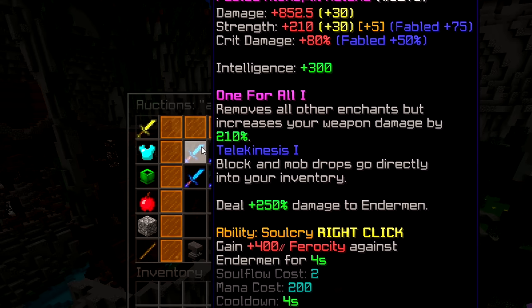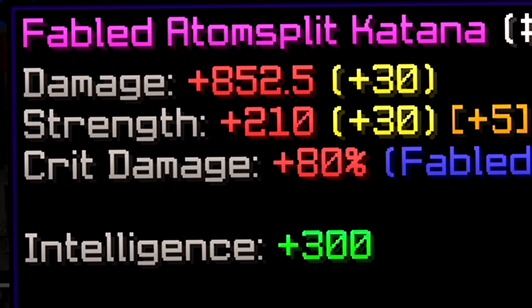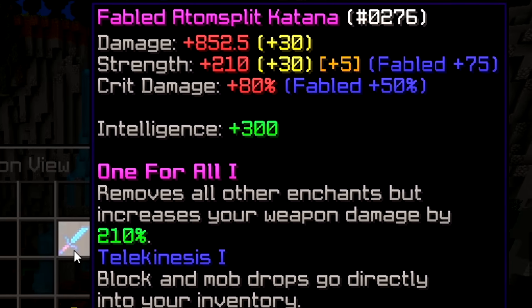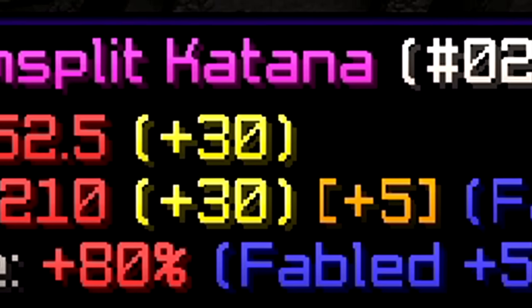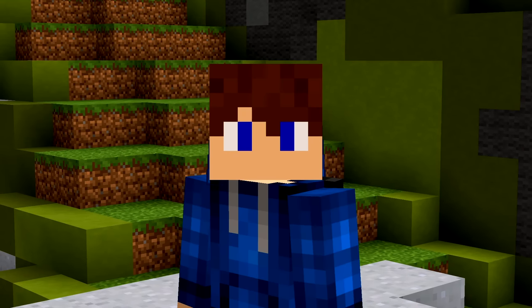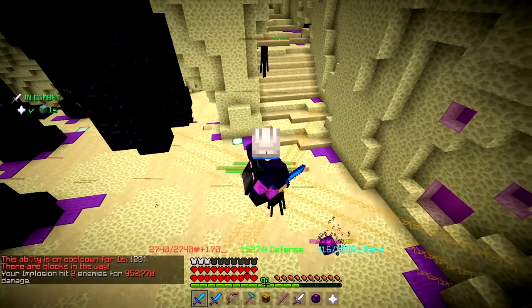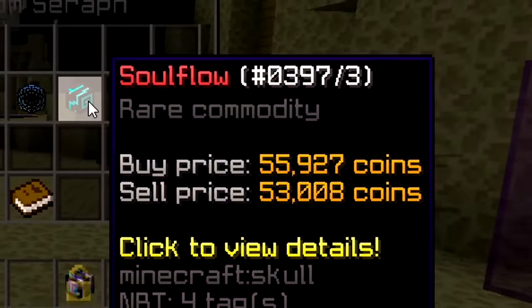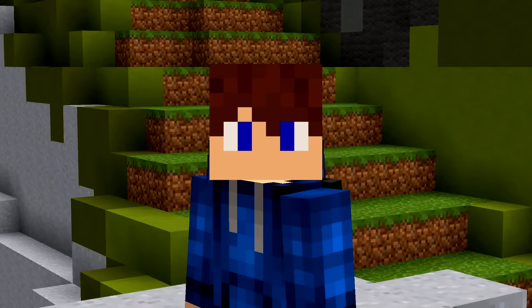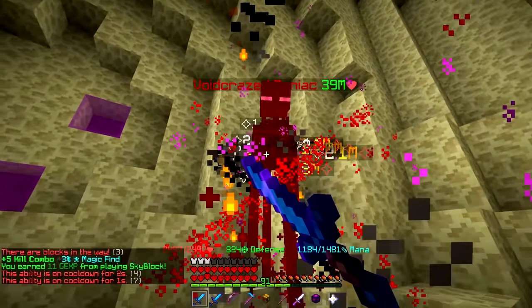It's finally time to upgrade my weapon — hopefully I can kill tier 4s after this. Fabled Atom Split Katana, 215 million coins, seems to be fully maxed as well. Not like it requires much considering you only need One for All, but it does have the potato books and the Art of War, which is nice. And so it started — the most tedious part of any slayer: going from level 6 to level 7. You are killing tier 4s but you can't get any of the expensive drops. I bought some Soul Flow from Bazaar, which is like fuel for the sword, and the plus 400 ferocity you get against Endermen is insane.